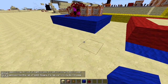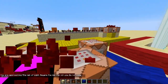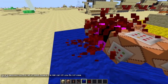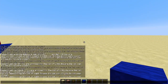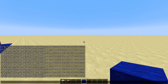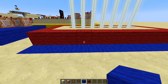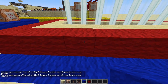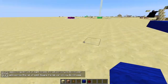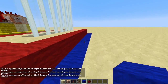So that's practically how I got it to work. Before, the command was replicating like crazy and filling up my chat, but I got it sorted. It now says 'You are approaching the wall of light — beware, the wall can kill you, do not come any closer.' Once you step out it stops, and you can trigger it again by approaching.